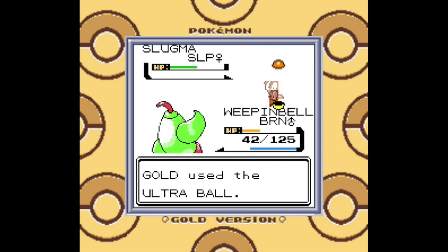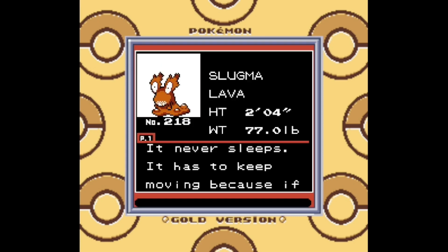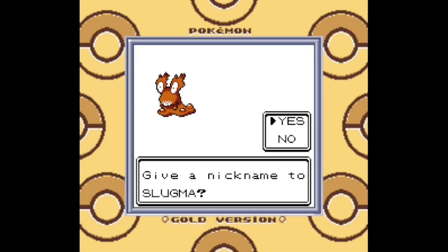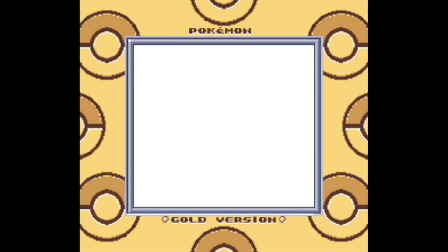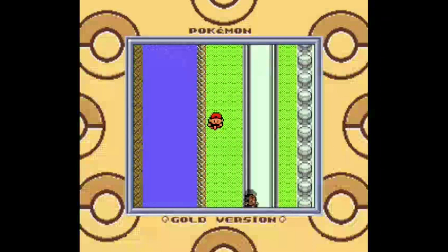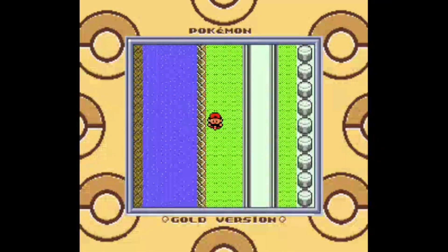I guess this is classic Pokédex entries in action — they're probably not even close to being true. There's a theory that the player character is the one writing the Pokédex entries, and they're only age 10, so that probably explains how some of the entries were written. But that is just a theory. Short rant about this: I had to put Slugma to sleep in order to capture it, so why didn't it turn into molten rock straight away? Was it not asleep for long enough? How did Sleep Powder work on this thing? Wouldn't the spores just burn as soon as they touch the lava? I don't get it.